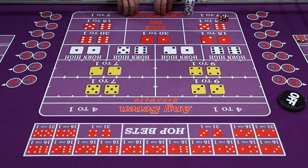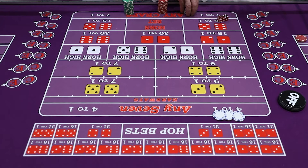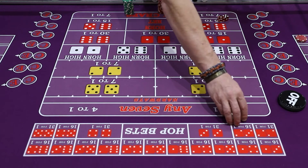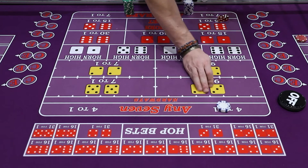Moving on to three-way sevens. On this layout, there's no benefit to betting a three-way seven because you get paid the same amount straight up — but you can bet a three-way seven or just straight-up seven. Some higher-end Caesars properties pay a little differently on the prop bets, which is why there's some depth to this game.